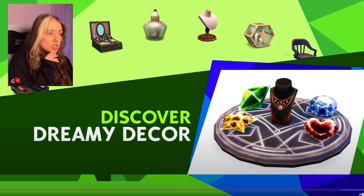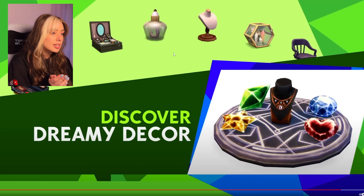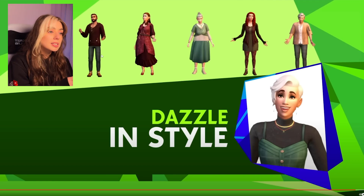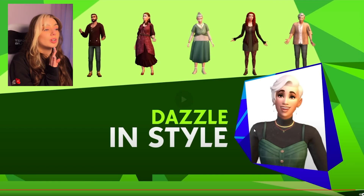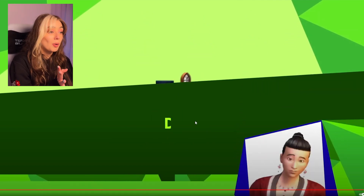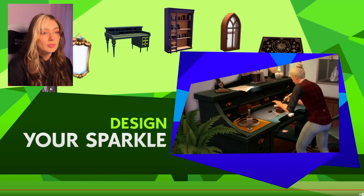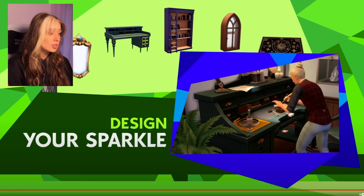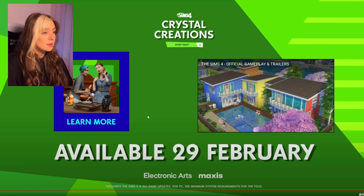Now they're showing all the items — we pretty much saw all of these in the trailer. There's something that looks like a hook in a jar, which I'm not sure about. There are a couple of masculine-style outfits, and the shoes are so cool. Looks like a couple of pairs of boots too, and the jewelry looks so good. There's also another display shelf and a beautiful stone-style mirror — I wonder if you can change the color of the stone.